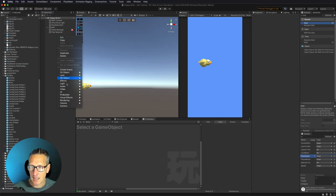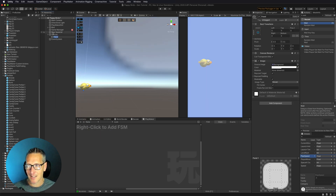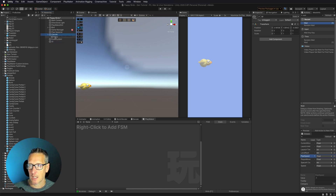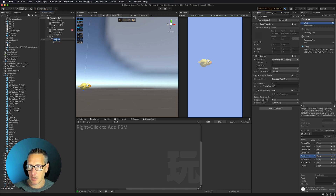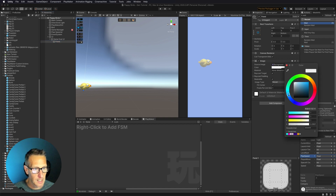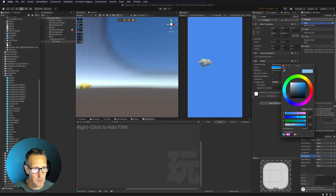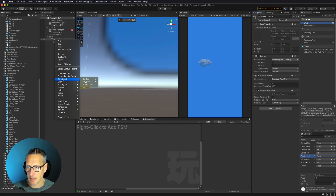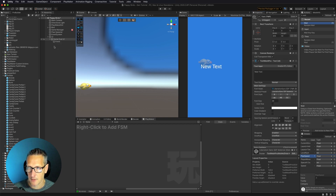I'm going to add a new UI by adding a new panel, which creates a canvas and a panel. I'll add this to an empty game object called UI, drag the canvas down into UI, and call this canvas 'Game Over UI'. I've got a panel in there - let's make it a blue color so it covers up the bird, adjust the opacity, and then also add a Text Mesh Pro game object. UI Text Mesh Pro - this is just going to say 'Game Over'.